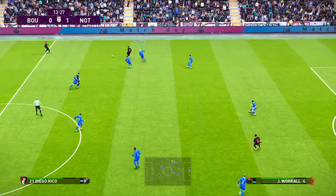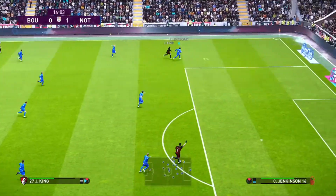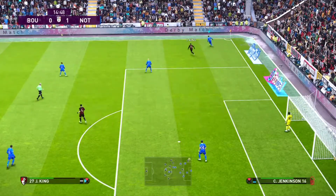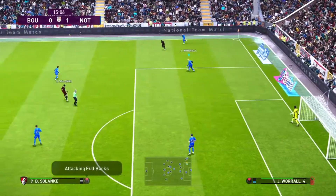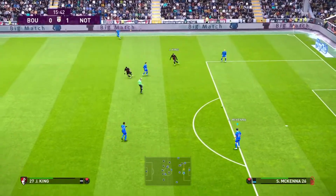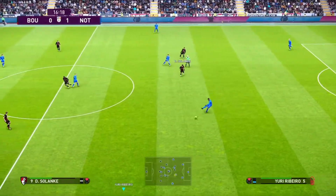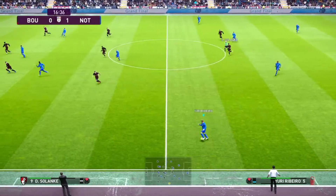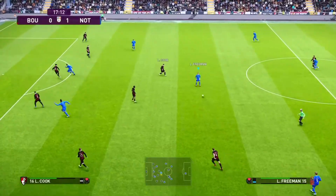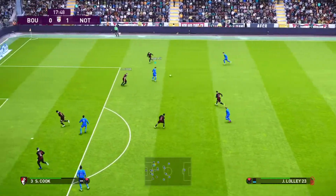Josh King on the left-hand side looking for support. He gets it in the shape of Diego Rico, who lobs it forward. Jenkinson's got the measure of his man there, brings it into the corner, plays a lovely little ball into Worrell. One-two between those players before playing it centrally to Scott McKenna. And here's Sal at the base of midfield now with everyone ahead of him. He plays it out to Yuri Rivera on the left-hand side. He moves it into the centre for Luke Freeman, the on-loan Sheffield United player.